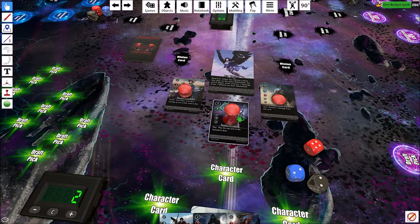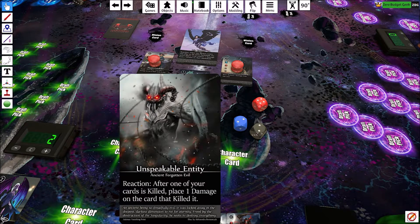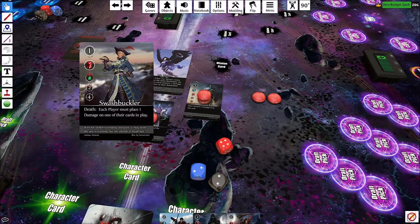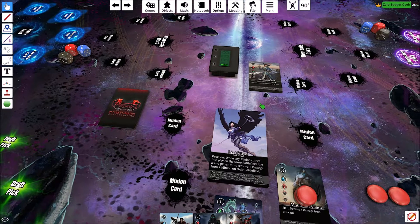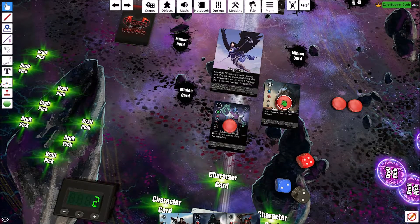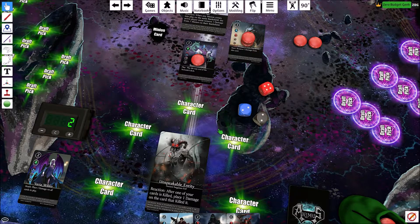Varia dies. Two simultaneous effects trigger. First, Varia's ability: place one damage on all cards in play — so the Summoner, Swashbuckler, and Mountain Giant each take a hit. Then the Unspeakable Entity triggers: after one of your cards is killed, place one damage on the card that killed it — so we place one damage on the Swashbuckler, which kills it. The Swashbuckler's death trigger says each player places one damage on one of their cards, but I have no cards in play. Excellent combo — better than I thought!